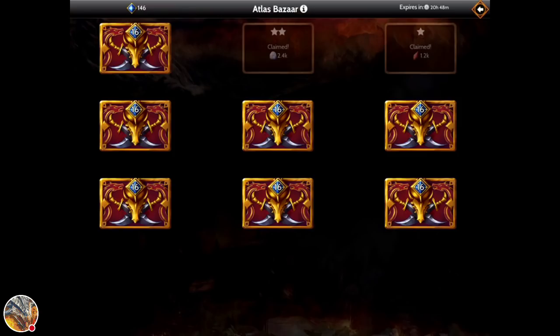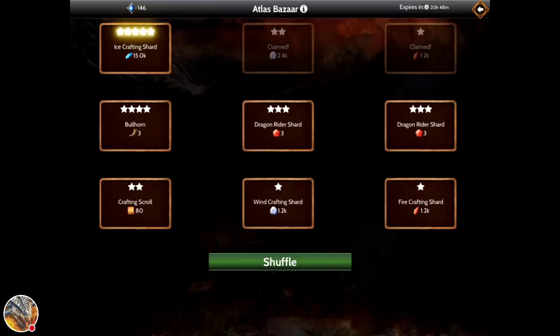The next thing on the list is the bazaar. The bazaar is really nice because you can get a lot of good stuff. Yesterday I got 1.5 million gold, which was really nice — I could train a lot of troops. You have different rewards: 5-star is obviously the best, giving 15,000 ice crafting shards. 4-star gives bullhorns, and you should only use bullhorns during troop-building events. There are a bunch of 2-star and 3-star rewards. Dragon Rider shards are used to level up your Dragon Riders, but you have to get glory on them.